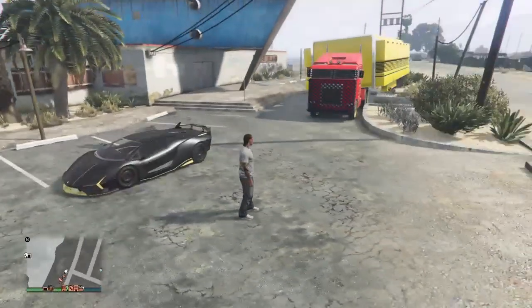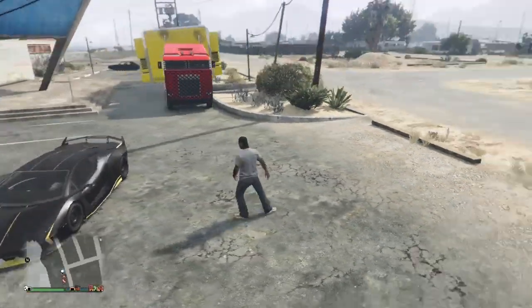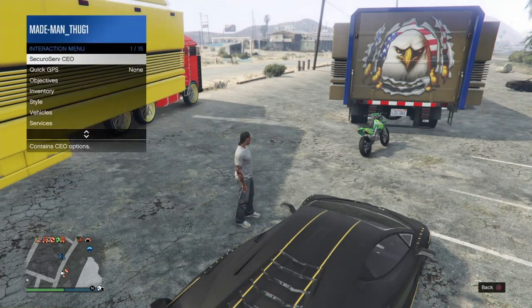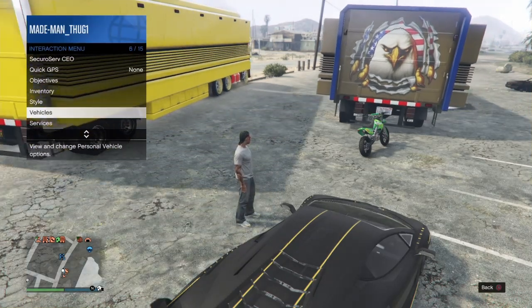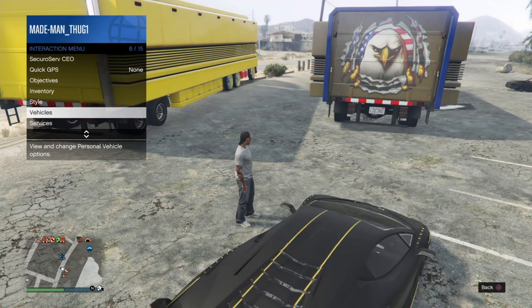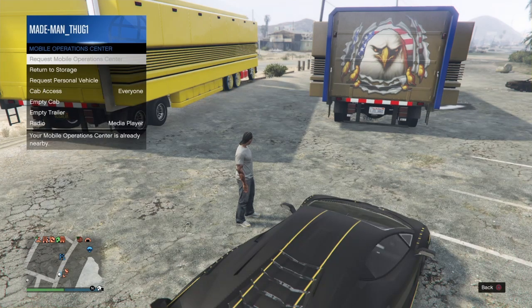This next step is where all the magic happens. We'll return this Sanchez back to storage — pull up the interaction menu, go down to Vehicles, and return this personal vehicle to storage. After that, go to Services, then Mobile Operation Center, and return our MOC as well.